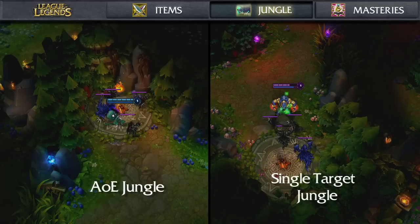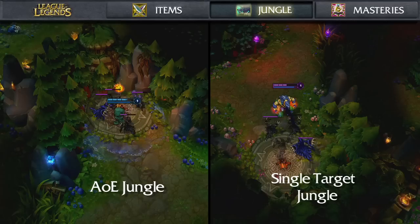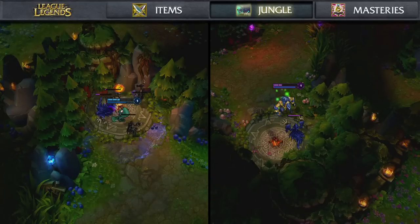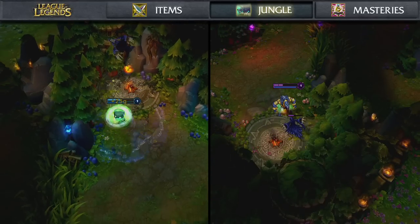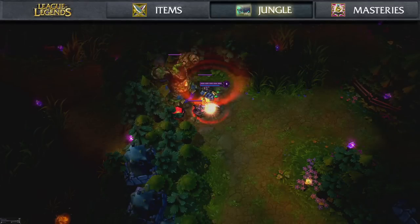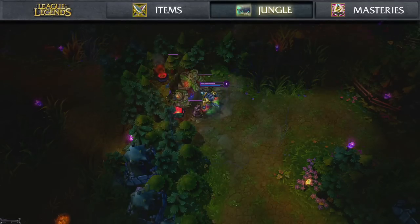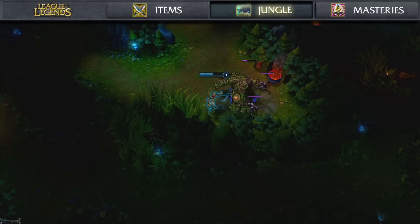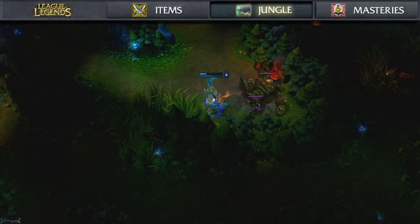We want to open up that variety back closer to what it was between Seasons 1 and 2, by changing the health and power on jungle camps. For example, the Wraith camp — right now you can kill all four quickly. What we'd like to do is take health and power from the little monsters and put them on the big one. That opens up options for different jungler types: a single-target jungler like Trundle or Warwick can clear that camp faster, while an AOE jungler might take a little more time. We're not marginalizing AOE junglers — we want a good equilibrium where single-target, sustain, high-gank, high-farm, and AOE junglers all have different strategies and uses.